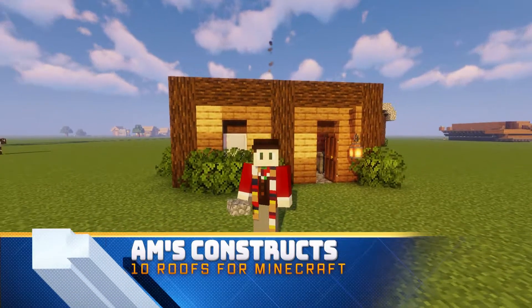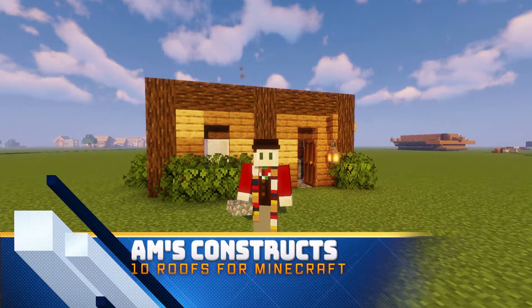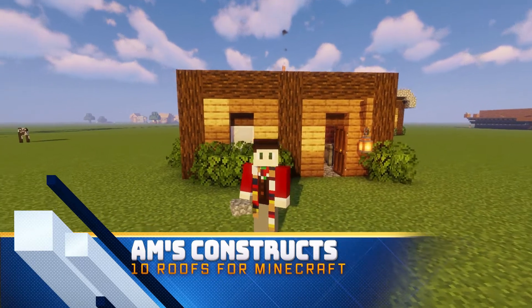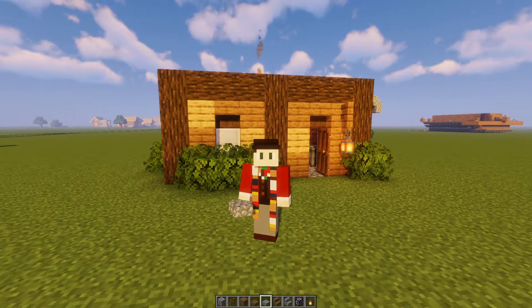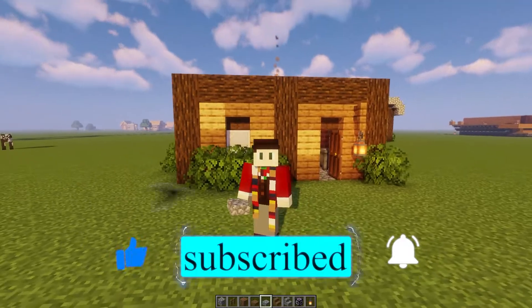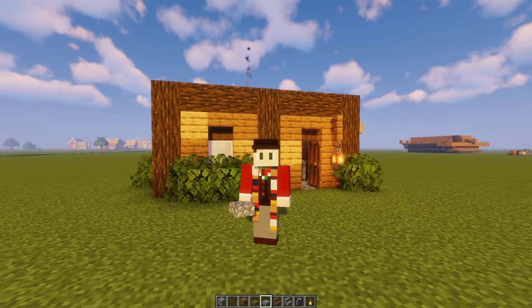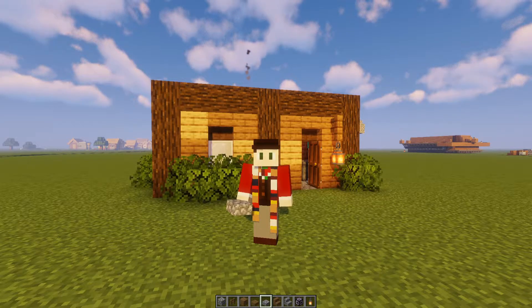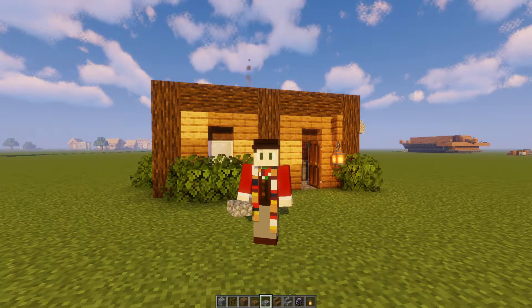Hello everyone, Amidorn here and welcome back to Ams Constructs. Today we're talking about roofs. Now behind me is a little block house. It's a fairly simple build — well designed and decorated, and depending on how you modify it, because it is very modular, you can turn this into just about anything. But right now it's just a square block with no roof on it.